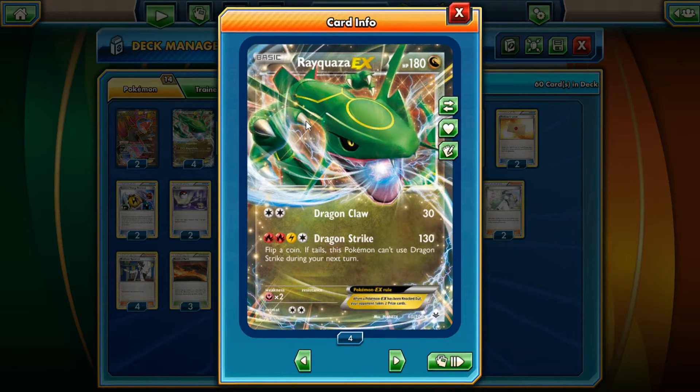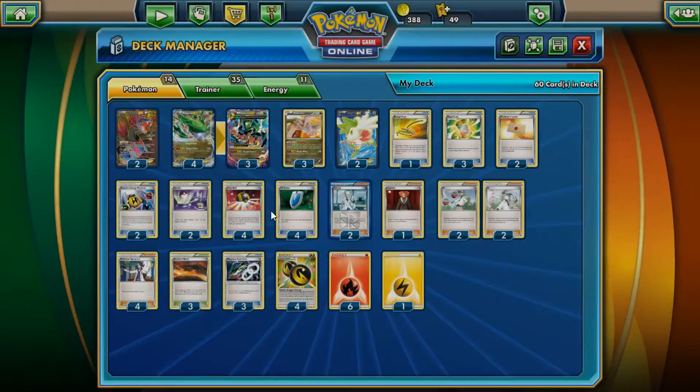He evolves from Rayquaza EX — you can use either this one or the colorless version depending on preference. I like this one since it's also Dragon-type. In Fairy matchups you can use the regular one to avoid the weakness. Rayquaza EX has 10 more HP than the colorless version, Dragon Claw for 30 with two colorless energies, and Dragon Strike for 130 with two Fire, one Electric, one Colorless — but flip a coin and if tails, it can't use Dragon Strike next turn.